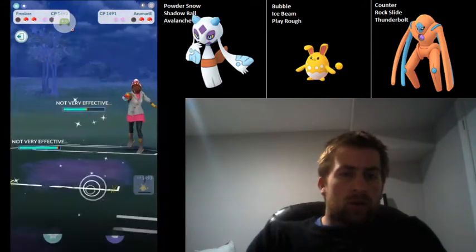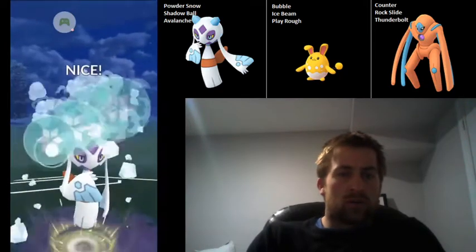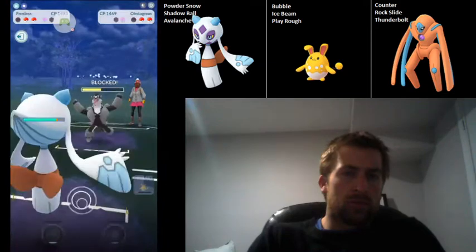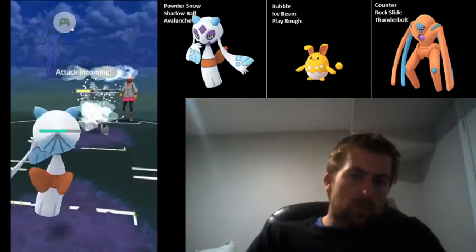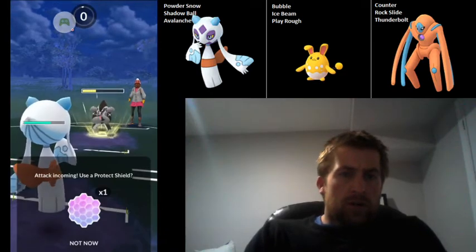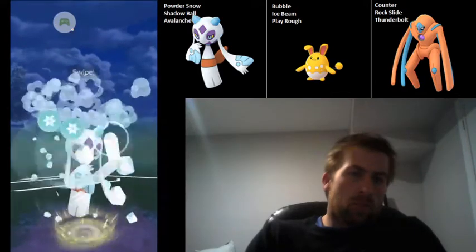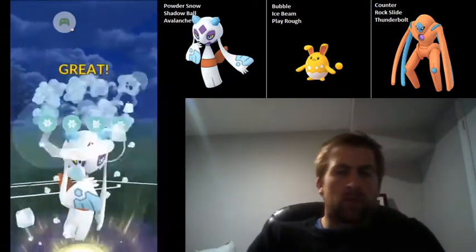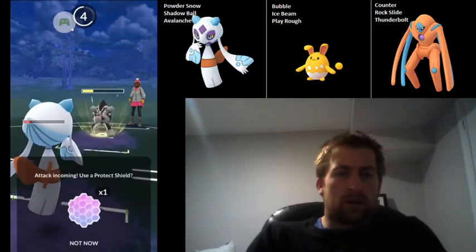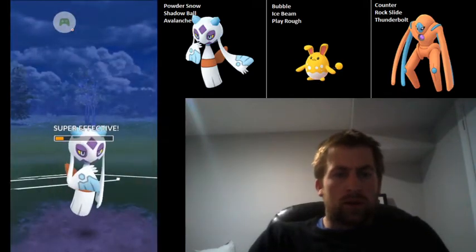I'm going to swap into Froslass to see if I can get some damage off. We've got to start getting some shields — this Avalanche is likely going to take a shield from the Obstagoon, which it does. They've built up a fair bit of energy. Here's one Night Slash — not going to shield it. I know it wouldn't KO, and they will have a hard time countering down, though they might be able to. It is resisted, but Froslass is quite squishy. Fortunately, they actually throw their energy, so we're going to be okay just letting this take us out.